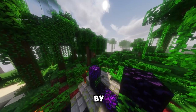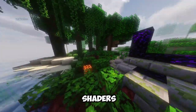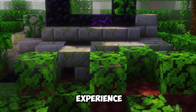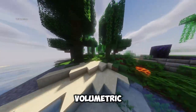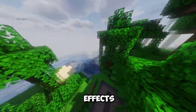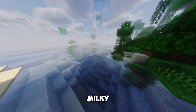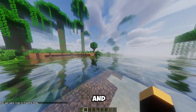Next is Salas Shaders by Salas. This shader was created as an offshoot of BSL Shaders and offers a similar but improved experience. Salas Shaders has features like volumetric clouds, volumetric light, and realistic water. The shader also has some fancy sky effects such as Aurora Borealis, Milky Way, and Ender Nebula that will make your Minecraft world look more magical and enchanting.